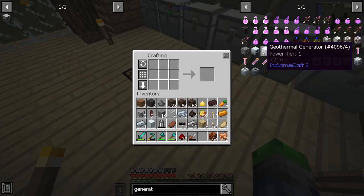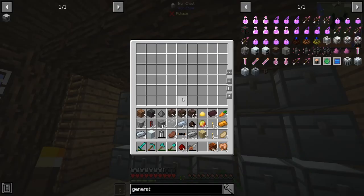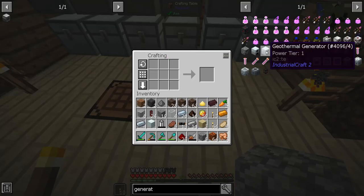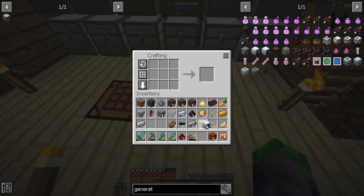We're missing a furnace — okay, here we go. I didn't make one yet — rip. Bada bing bada boom, a second generator.